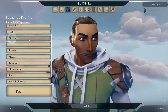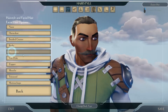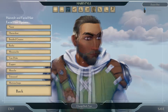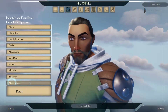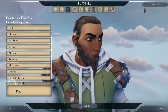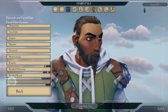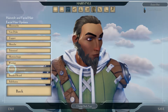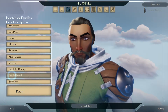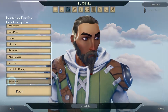Facial hair — now this is what we need. What we got? Horseshoe — nah. Could go with the good old mutton chops. Braided beard. Braided chin strap. I'm not sure about the trimmed. We'll go with braided beard.